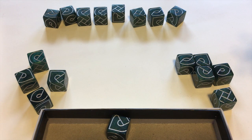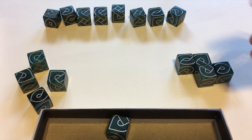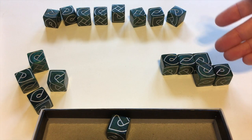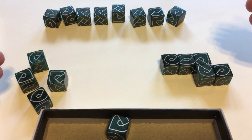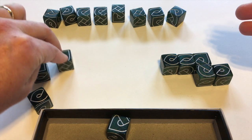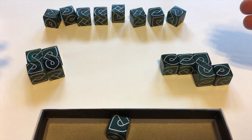If you are playing with three or more players, one variant you can use is to keep rolling. When one player finishes a design and calls out "Knot done" and gets an additional die, the rest of the players can keep working with the dice they already have rather than having to start over entirely.